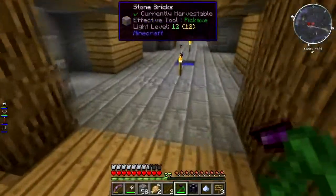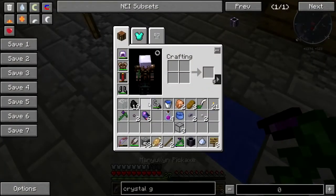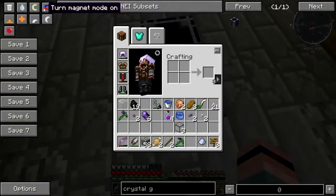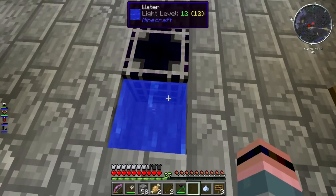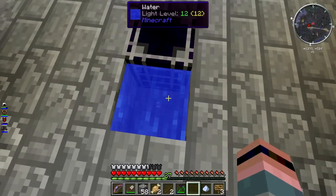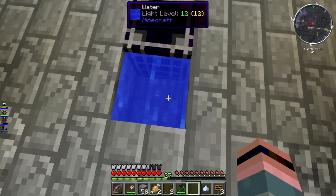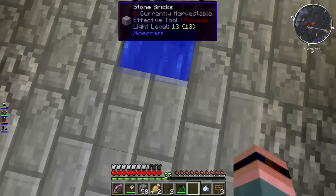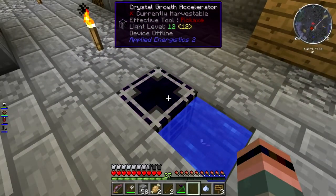I guess I need to make a proper crystal farm then if I'm going to be doing this. Is that how this works? They appear to be dancing around - see, they were at 15 when I dropped them in there. Level 16 - okay, that actually seems to be working faster. I guess it's doing something. Device offline - what the hell do you mean device offline?